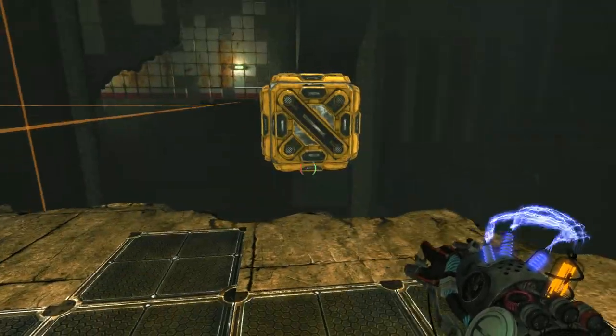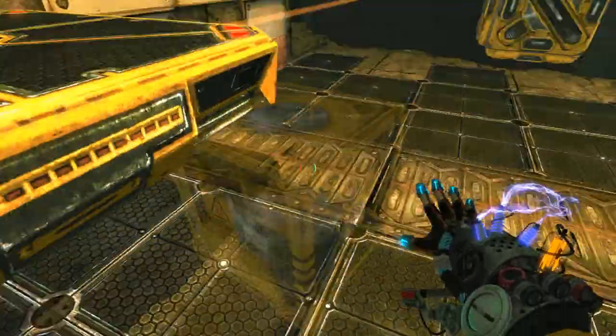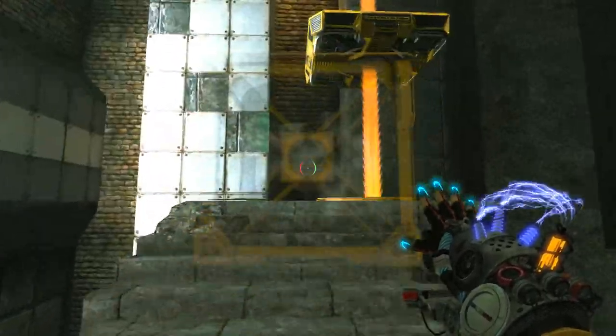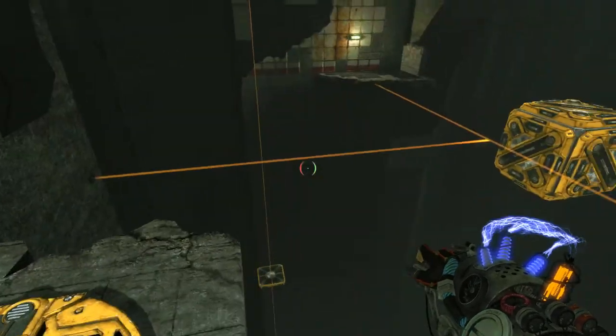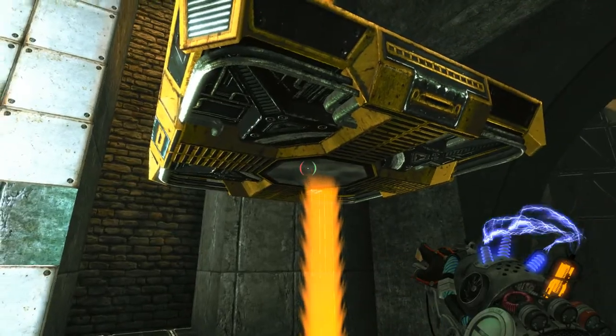Basically, you gotta make sure that one's red, it'll suck it up, and then when you walk by... the block will just transfer over. A little more Force Knight, you probably could've opened one side so you could at least see better. That was a lucky shot.